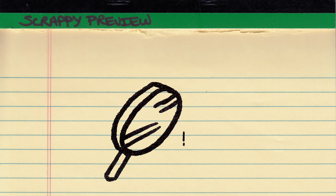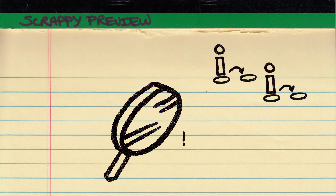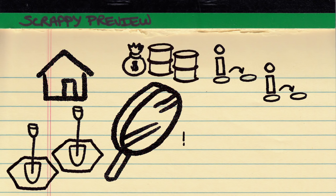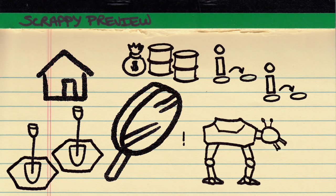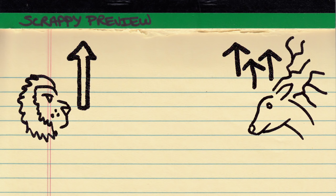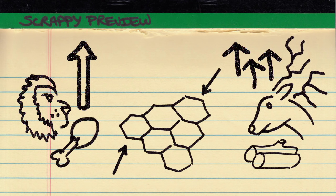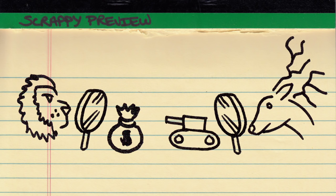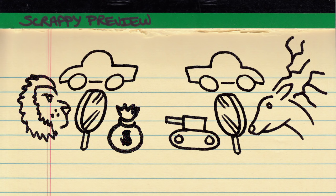The actions themselves are fairly small in scope: move two units one space each, build one building, produce resources on two locations, spend money to buy some resources, build a mechanized unit, etc. This keeps the action of the game flowing. And although the factions sport differing upgrades, resource costs, starting locations, and even upper and lower action space combinations, you can mostly focus on what you want to focus on, provided you know the game well enough to get your engine running in the right direction.